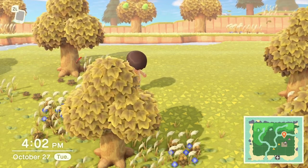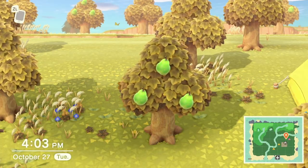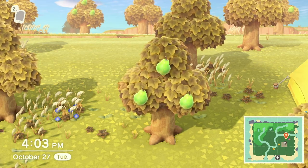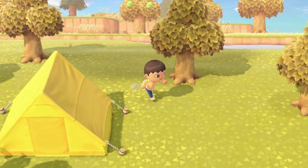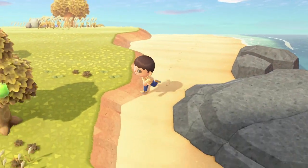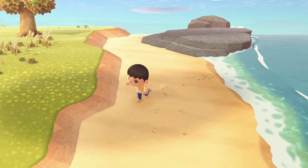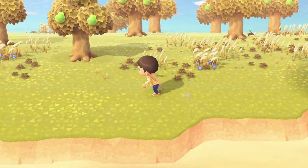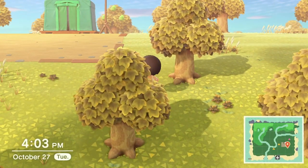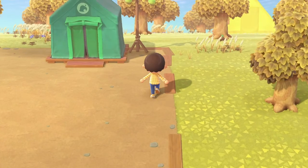Your first task is to pay off your debt with 5,000 Nook Miles. To earn miles, just do tasks all around the island. For earning bells, there are many ways: foraging and scavenging items and then selling them. You can gather weeds, fruit, shells on the beach — there will be shells that appear on the beach — or you can sell fish and bugs. Anything you've scavenged you can sell. You can also dig up fossils later, or make money off of turnips later in the game.